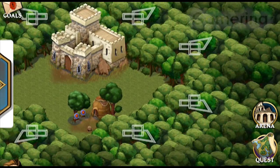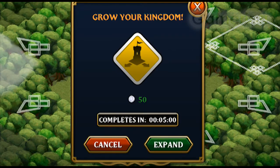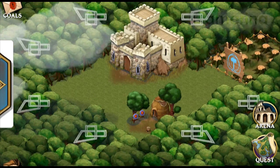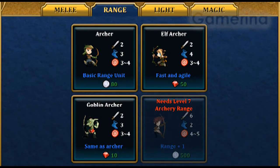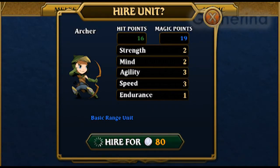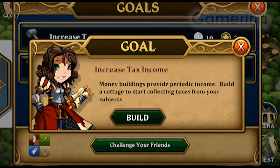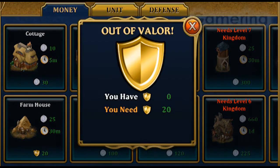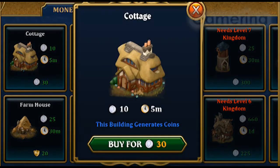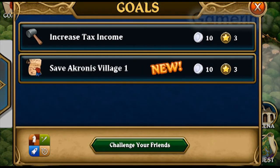You do get to expand on four sides from here. You can hire an archer, increase tax income, buy a farm — let's buy a cottage. The confirm button is really small in my opinion.